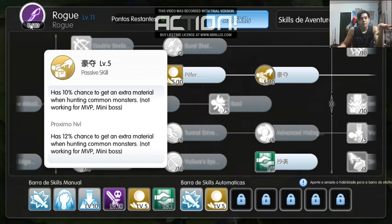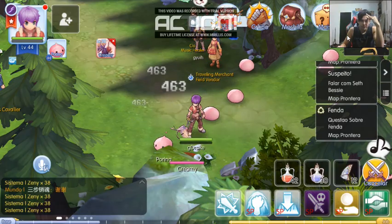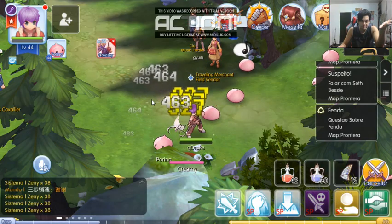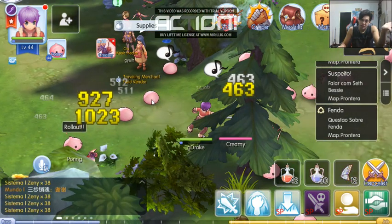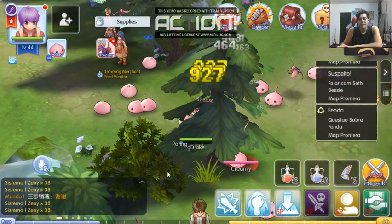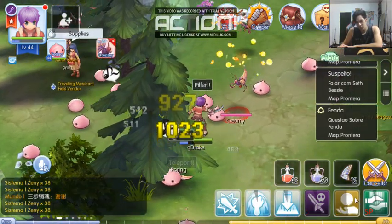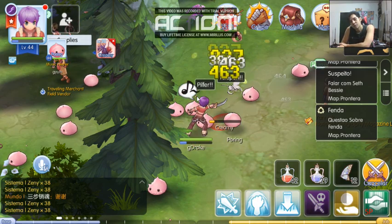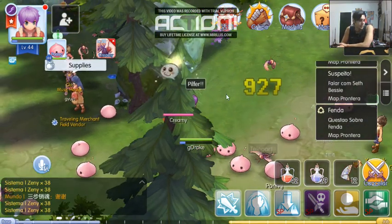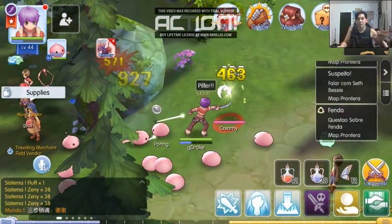Then there's this one, which has a 10% chance to get extra material while hunting Climamosses — you are stealing while doing that. Kind of interesting, but it's still not the best thing. I can't use this one with bull because you need to be close to the target. You actually can use it, but you have to walk close to the target, so it's not really worth it.